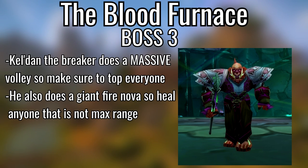Final boss of Blood Furnace, Kelidan the Breaker — make sure everybody is topped off with HoTs when he does the volley. He also does a giant Fire Nova so make sure when you see him cast that you get out. There are little fire things coming out of the ground that DPS and healers can stand on for an increased damage and healing buff — it's like a better version of Bloodlust for about 30 seconds, so make sure you pick that up.